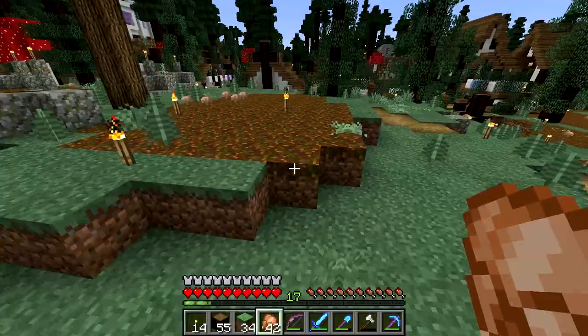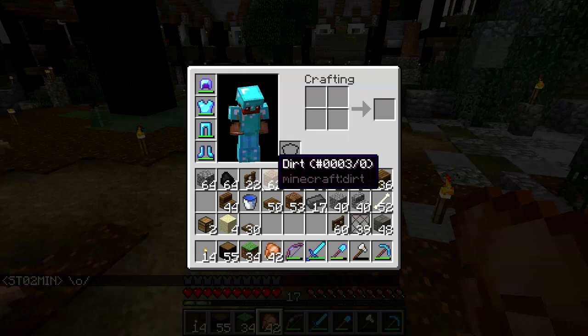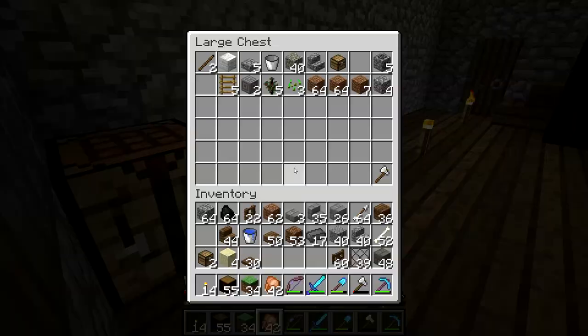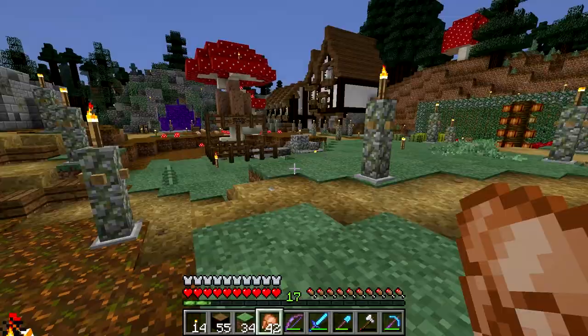I've been very fortunate - everyone has been very generous since I've been here putting my time into the town square. People have been supplying me with some goodies. But since I've been here the whole time, I've sort of been living out of my inventory. I've had a few random chests set up around the town square - I think I've got one in one of these two houses with a few goodies, but not a whole lot. That's what I have to my name. So today we are going to build our spawn house.